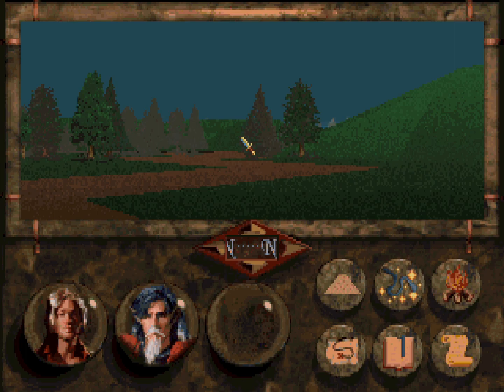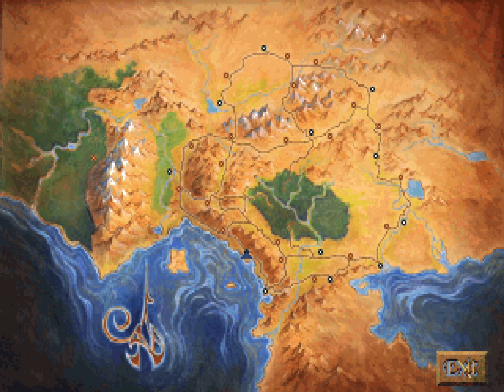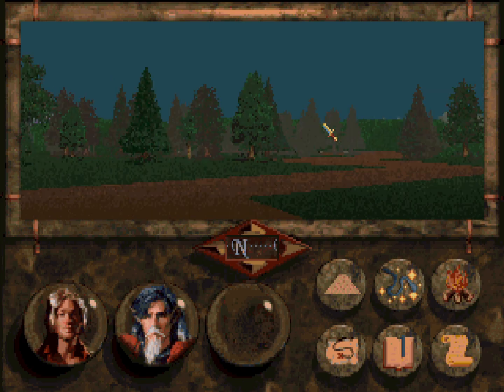Heya folks, it's Kikoskia here, and welcome back to Let's Play Betrayal at Krondor. When last we left off, we are back outside of Sarth, and now we have the maps we need to get through the caves beneath Sarth, so that we can get into the monastery and get the information we need to figure out where the Book of Macross is, or if it's not actually a book like we've been told by the Oracle, where we need to go.